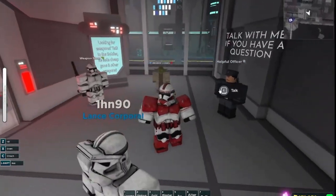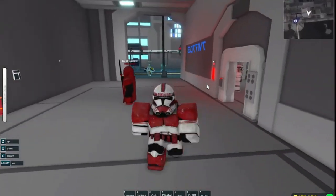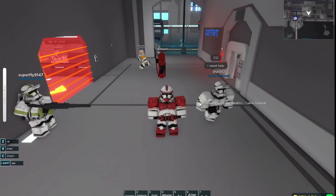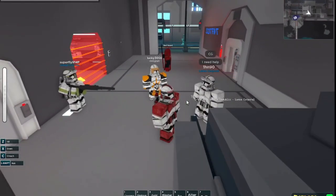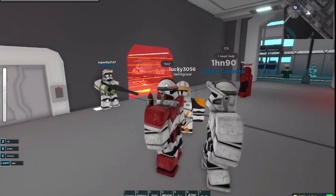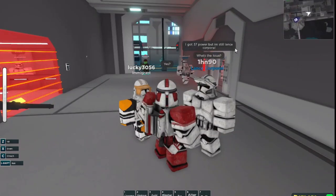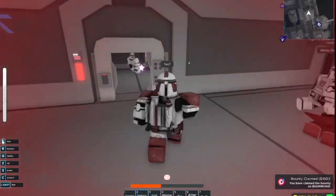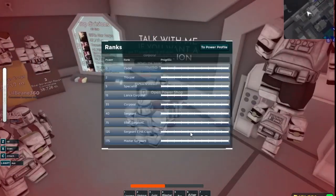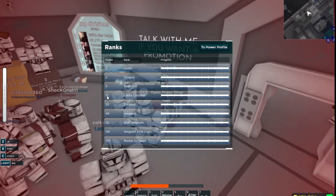Alright, so here we are in Spawn. This is my lovely Guard's new morph. I got 37 power. I got a strong lance. Power profile: 35. Lance profile...